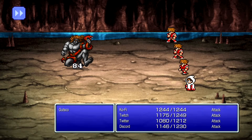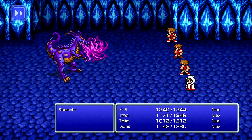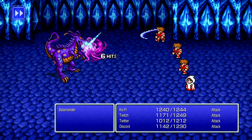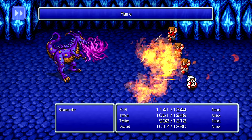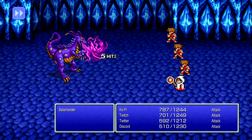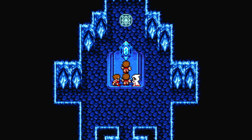Gutsko is nothing special — just one of those joke bosses. Salamander afterwards in the Molten Cave is a different story. His defense is much higher, meaning I do less damage. While his melee attack can be mostly ignored, he has another attack called Flame — AoE that deals a solid 100 to 150 damage to each character. He even managed to drop me to half health before we slaughter the giant lizard. Then we get some cool new jobs from the fire crystal — which we're never gonna use.